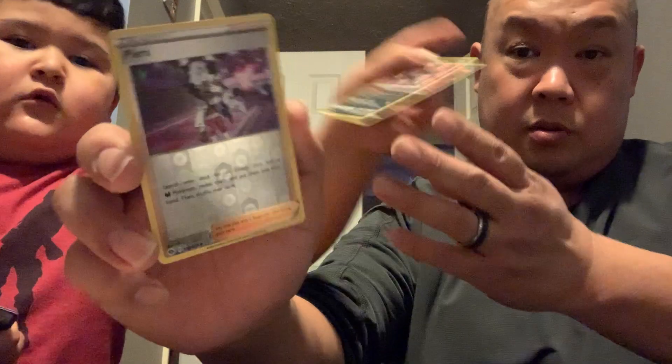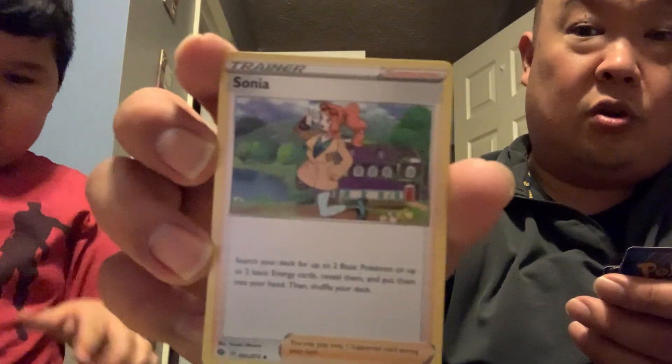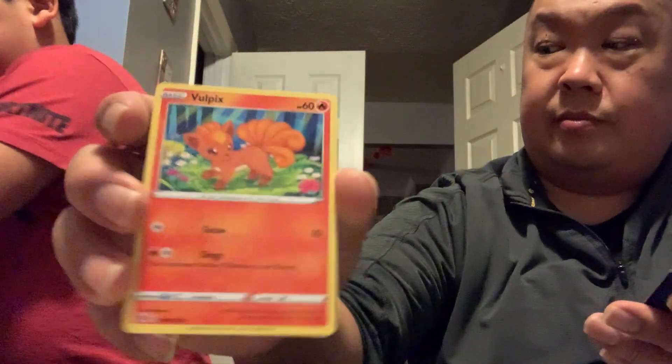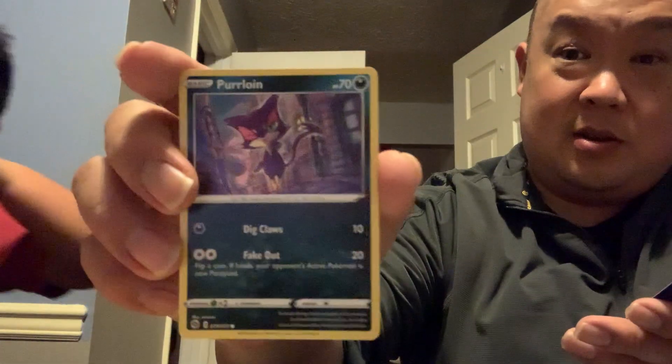Daddy, I want to keep all of these. Next card. Daddy, the first card is a holo. Another holo. All right, you haven't been able to see the whole thing. Now you can put those in sleeves. You can show the rest of the card. Leaf Energy. Sonia. Do we have a Beedrill? A newer art on that one? No. We have that trainer. I'm going to open another pack. This one's a super cute one — it looks kind of like Angie, our dog.